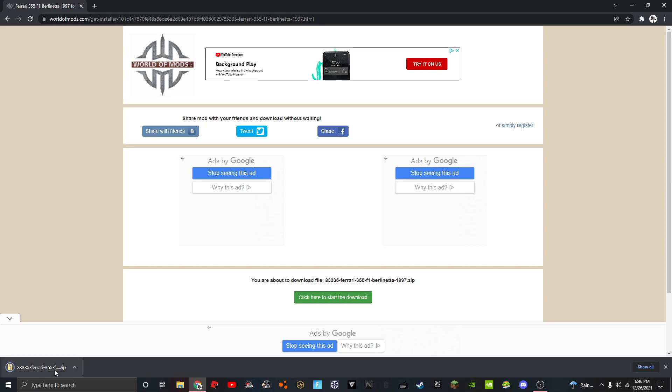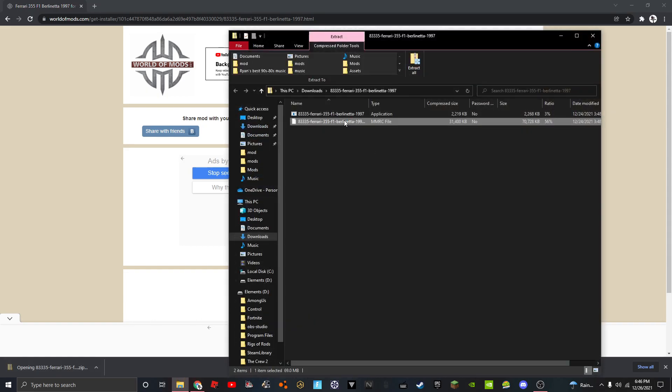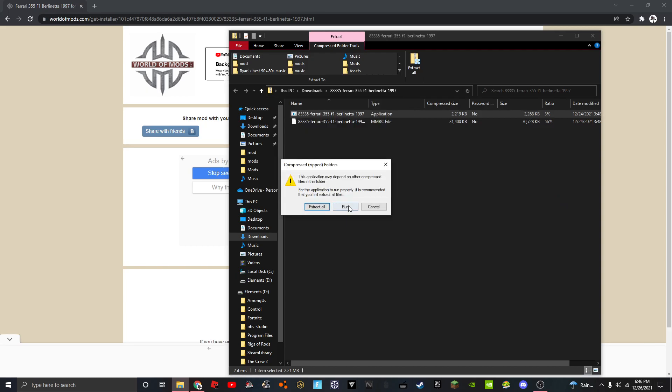Double-click that file. Click that, and then click off. And then click that. And then yes, run.